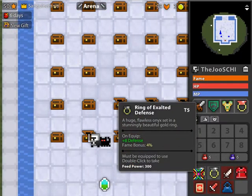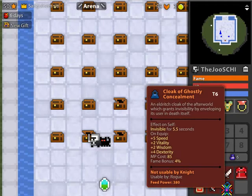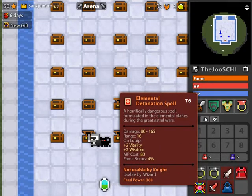Here we have a ring of exalted defense, another ring of exalted defense, a bone dagger, a robe of the grand sorcerer, cloak of ghostly concealment, dagger of the full malevolence, and an elemental detonation spell.